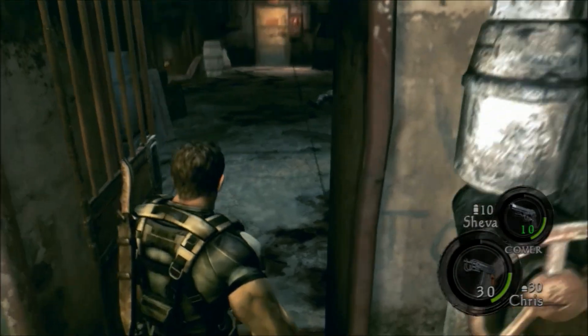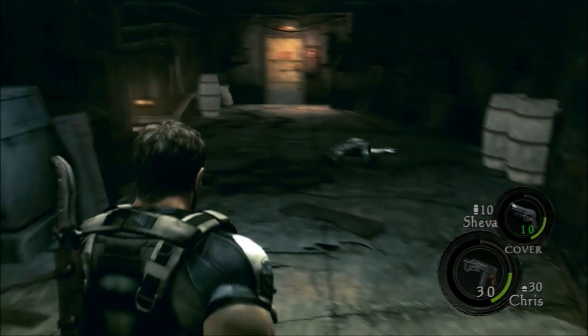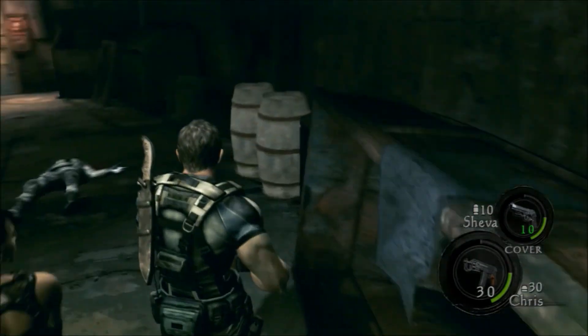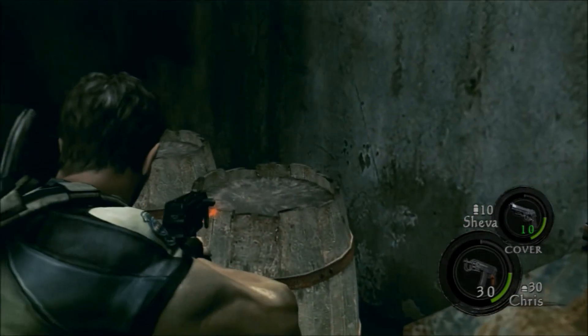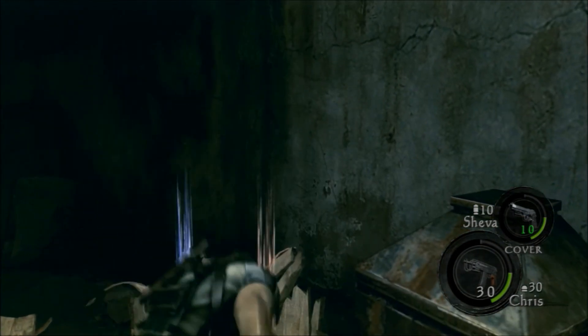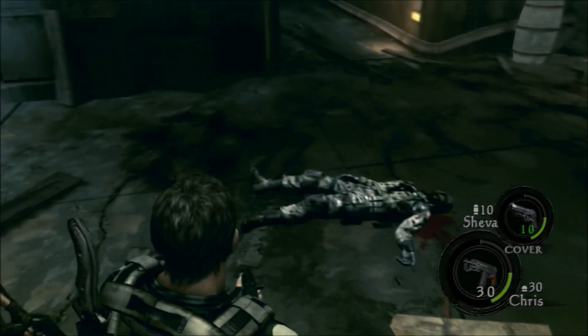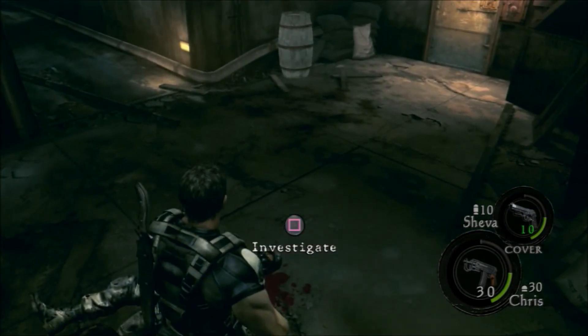There's a body over there. Let's check around — nothing good. Let's get these barrels open and see what we can get. Some coins and rounds — they'll be giving me quite a few coins. I'm not quite sure what they're trying to set me up for.